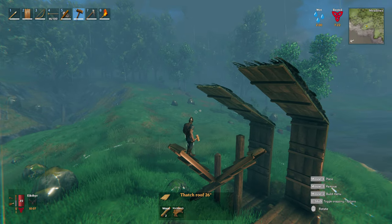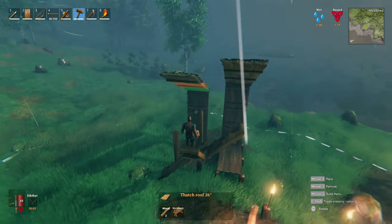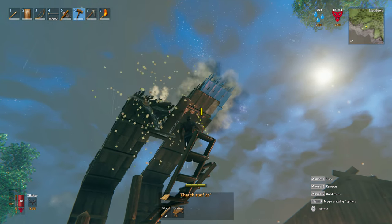So when it comes to extending your roofs out, you can pretty much only build three thatched tiles no matter what your base is. You can see it's both red. And if you build onto a red piece, it's going to break off.